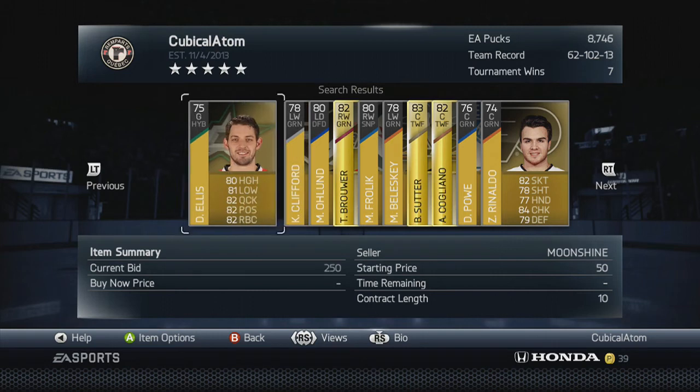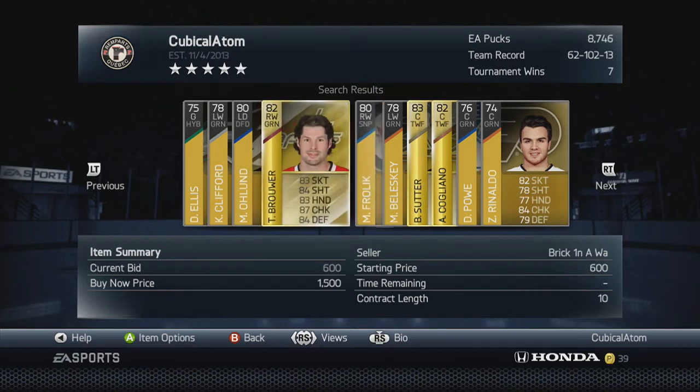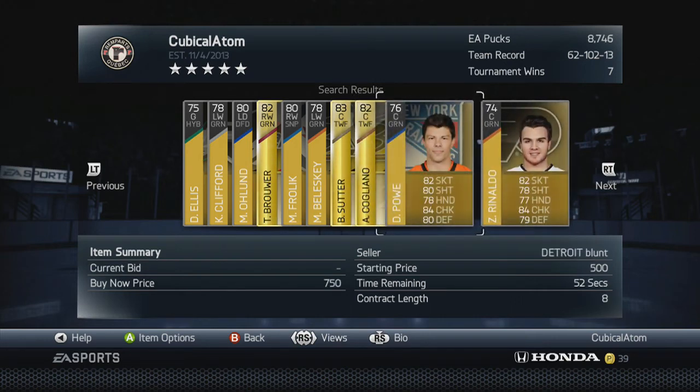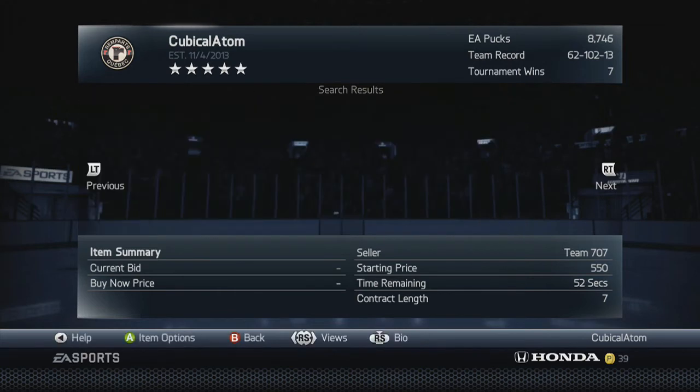The reason you shouldn't buy the non-coded gold players — the ones that look different — is because those usually sell for around 306 pucks, so you're going to be losing pucks unless the starting bid is very low. That's something big you have to factor in.